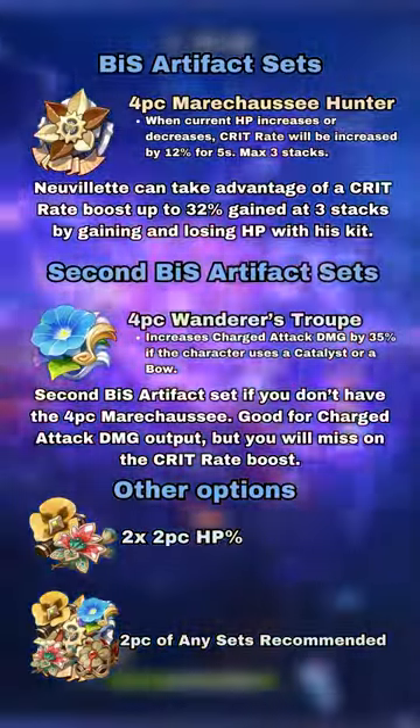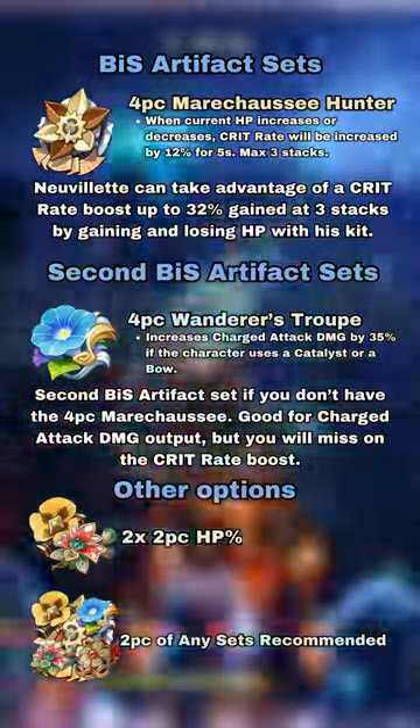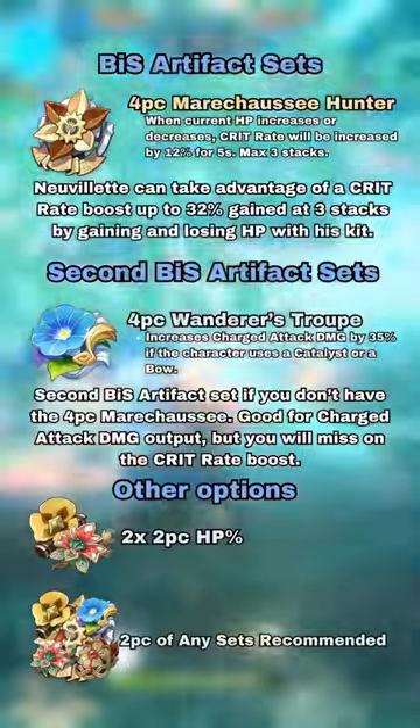Wanderer's Troupe is good for charge attack damage, but removes the crit rate boost. You can also mix artifact sets like 2+2 piece HP, or mix 2 pieces of the recommended sets together as well.